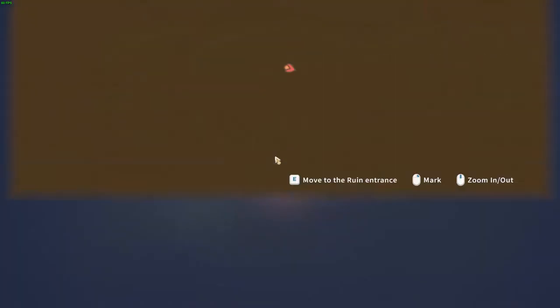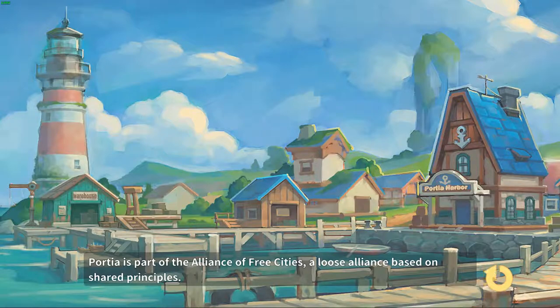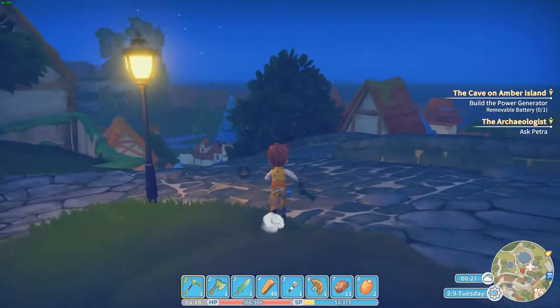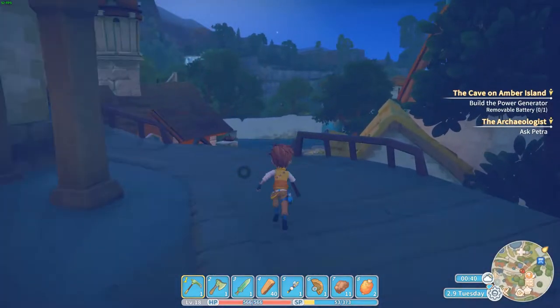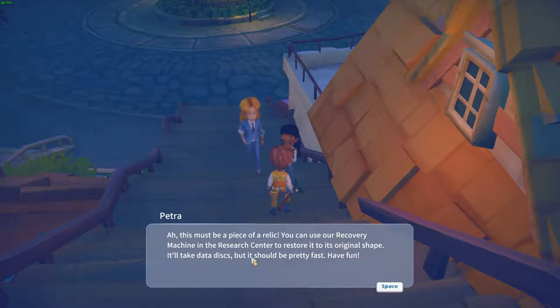I guess we should go back — move to the ruin entrance. Tomorrow we'll head to the research center, because it's way too late now. I was hoping for a spring or something, but I guess that was a little too much to ask. Hey — what did you bring this time? It must be a piece of relics. You can use our recovery machine at the research center to restore the original ship — it'll take data disks, but it should be pretty fast. Alright.